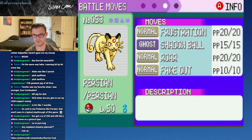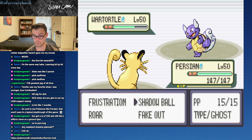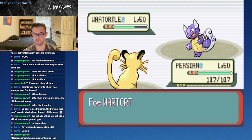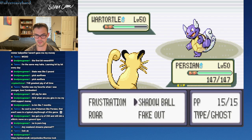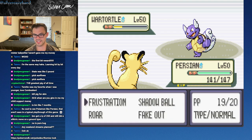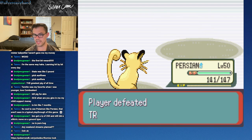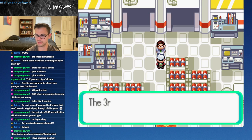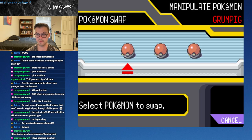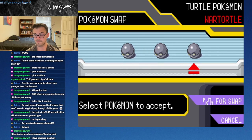Frustration - that's interesting. It might be more useful to have a Water type on the squad. I do love that this Wartortle has Surf. Protect's not bad as well. I did not mean to use Fake Out - it is okay, because he got the double protect anyway. Frustration should do quite a bit, because Frustration is like the opposite of Return - it will do more damage the less your Pokemon likes you. For a rental Pokemon like that, it could be useful. I am going to swap Persian. I'm actually going to pick up Wartortle.